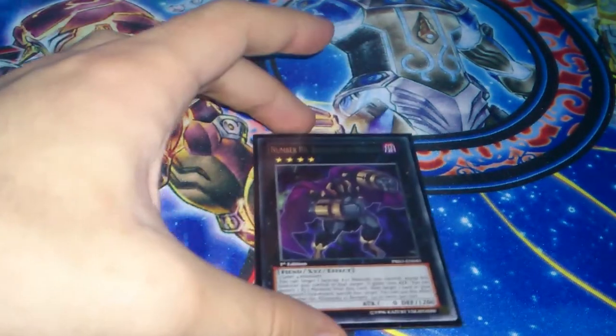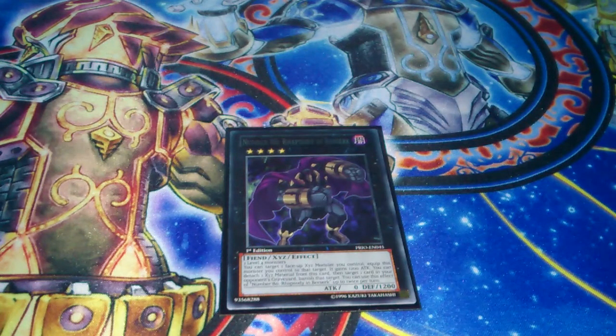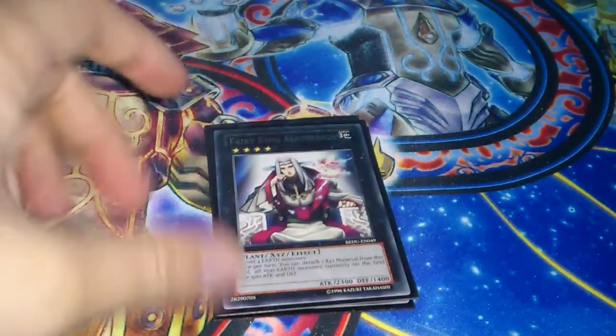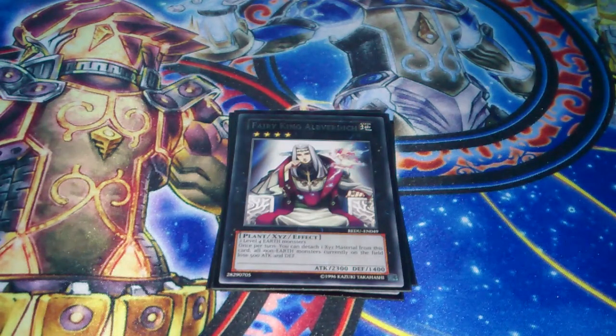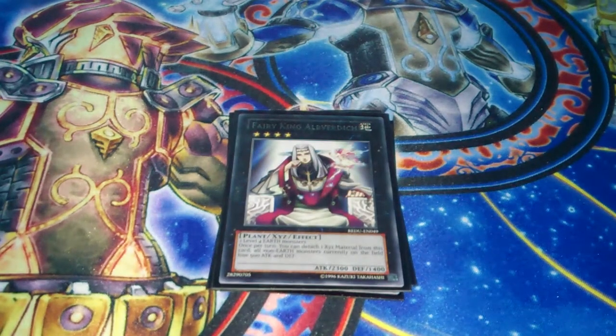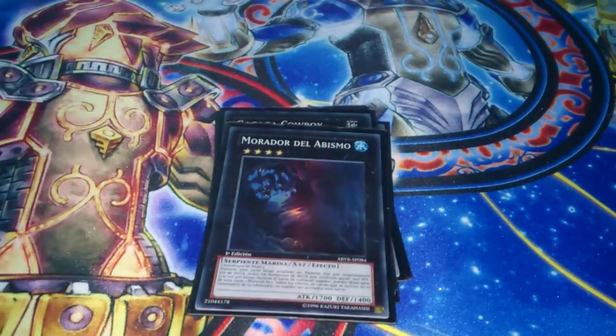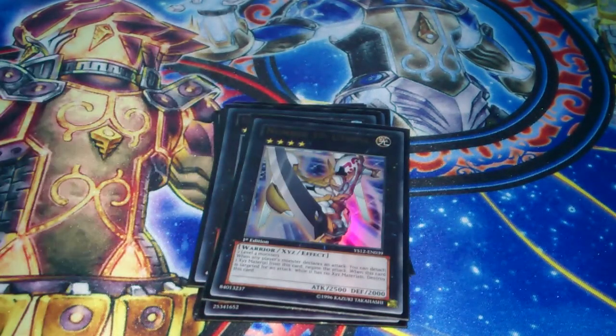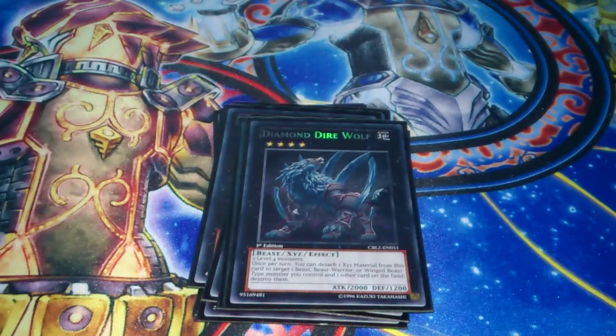For the extra deck: 1 Rhapsody in Berserk — this allows you to remove stuff like Dragon Rulers or whatever from your opponent's graveyard. Ragnazero — pretty good against Bujins and Fire Fists. 1 Alvedic — good against anything that spams a lot of stuff, though most of the time you'll go into Exciton instead. 2 Cowboys, 1 Mistweller, 1 Maestroke, 1 Korn, 2 Arc, 2 Utopia, 2 Papilloperative, 2 Diehard Wolf, 3 Chronomaly Crystal Chrononaut, 3 Emerald, and Ouroboros.